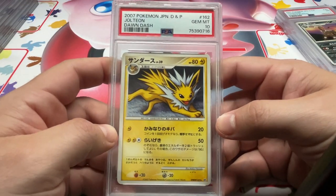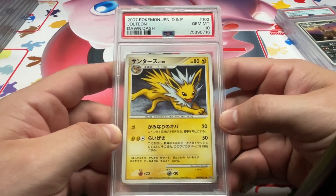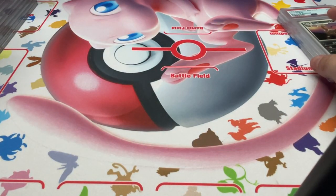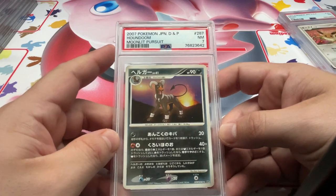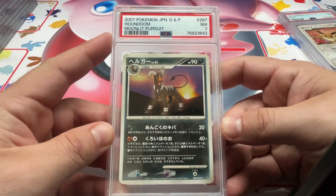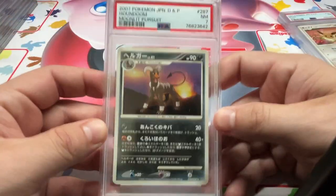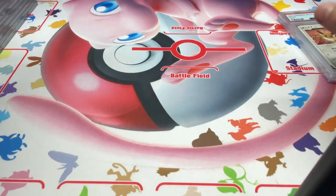Nice one here — Jolteon, 10, from Dawn Dash. Love that they did all the Eeveelutions in Dawn Dash and Moonlit Pursuit. Speaking of Moonlit Pursuit — we got the Houndoom in a 7. Oof, rough times. It is a rare, though. I think people forget about that a lot — there's a lot of good rares in the Diamond and Pearl era.